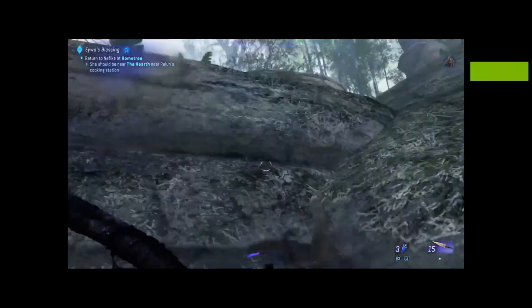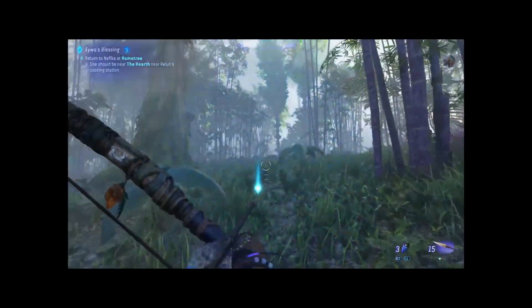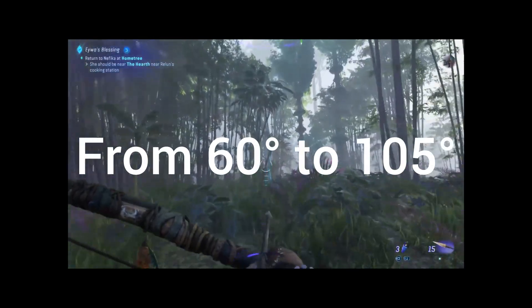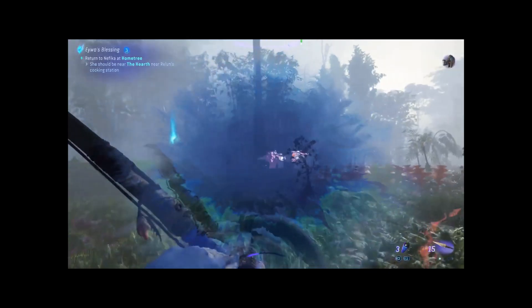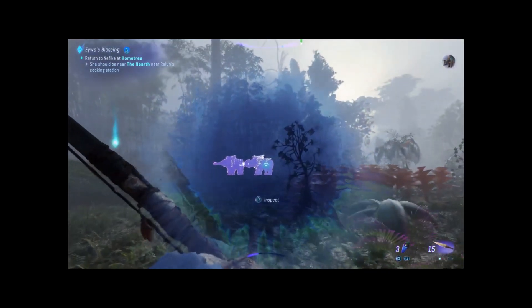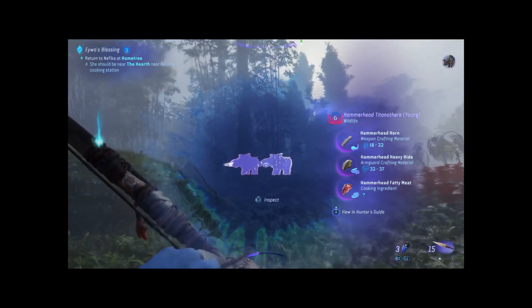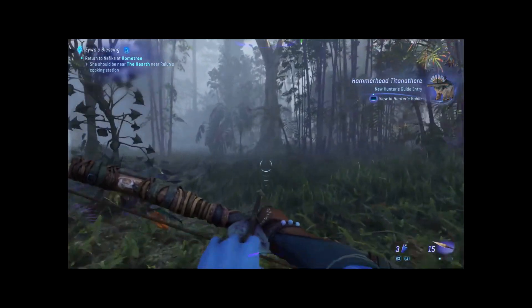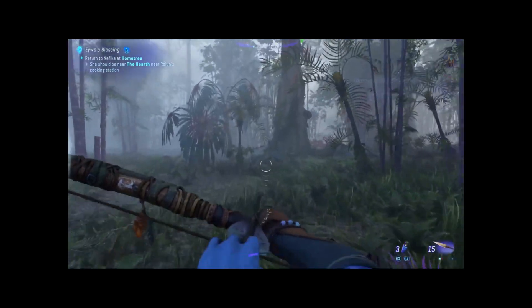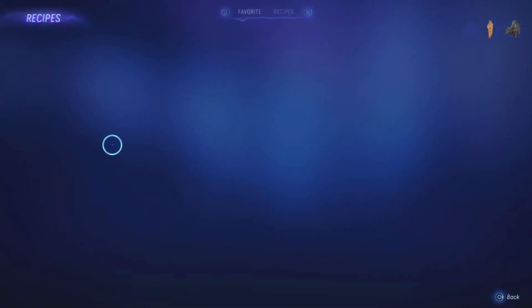Now let's talk about gameplay. Avatar throws in a mix of combat settings, a flexible difficulty system, and a field of view slider that gives you the perfect view of this lush world. The gameplay is centered around exploration and every nook and cranny has a surprise waiting. I had a chance encounter with two hammerheads that turned into a full-on event — and man, did it feel epic. When I tried to avoid the hammerheads, I came across another one that was trapped by the RDA. Long story short, I had to free it. Every system focuses on exploration.